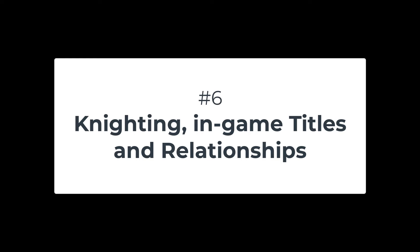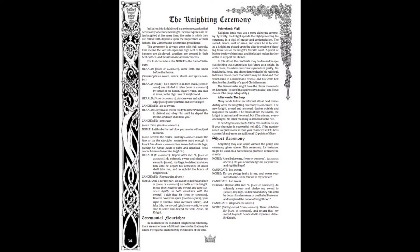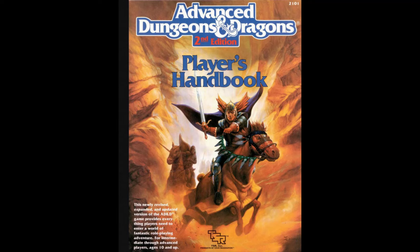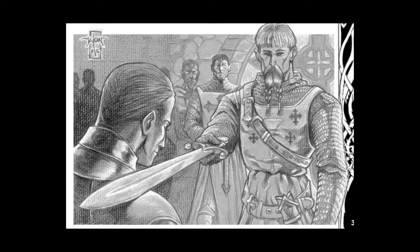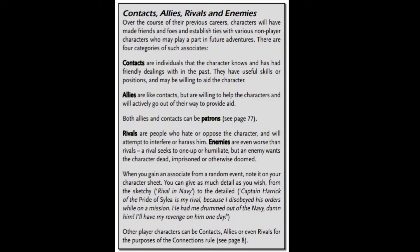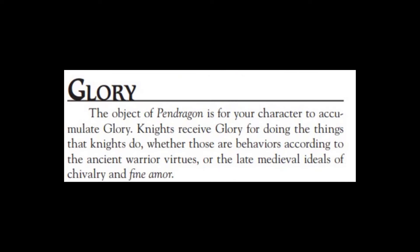Number 6: Knighting and in-game titles and relationships. Pendragon is focused around creating and playing a knight in Arthurian Britain. There are quite a few rules around becoming a knight, what it means once you've become a knight, and who your king or queen is once you've been knighted. As your character has adventures, they may be granted titles of land or nobility, and they'll make allies and enemies. So many other RPGs are focused on earning experience points or gaining gold, ignoring things like nicknames, allies, contacts, enemies, and titles. I wish other games would focus on giving these thematic benefits when characters do something good.